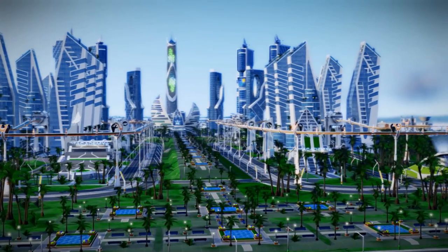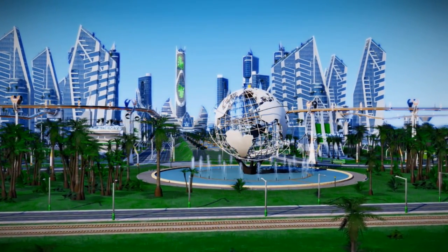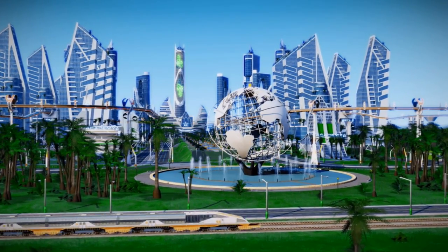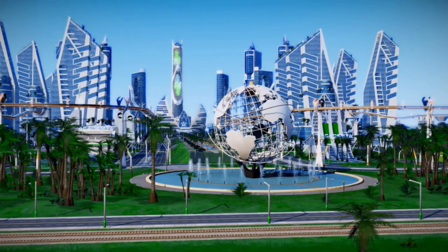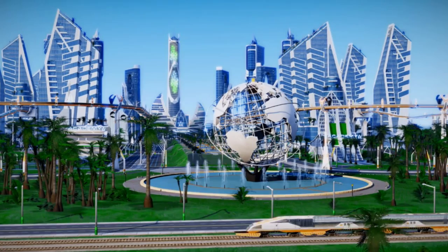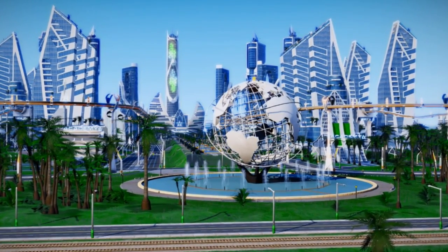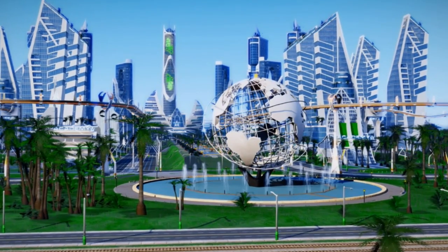I'm sure you guys remember Tamarin Island, the capital city of the Academy. Well, originally it was gonna look like this, but I actually decided to save the Unisphere to use somewhere else. I didn't want to keep using the same things. Oh, look at it — oh man, I kind of wish I'd used it there, but I saved it anyway.